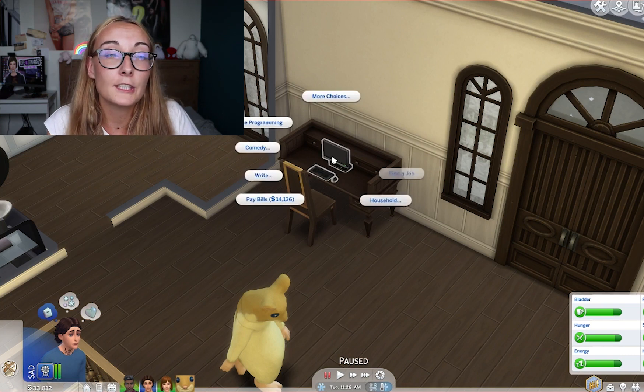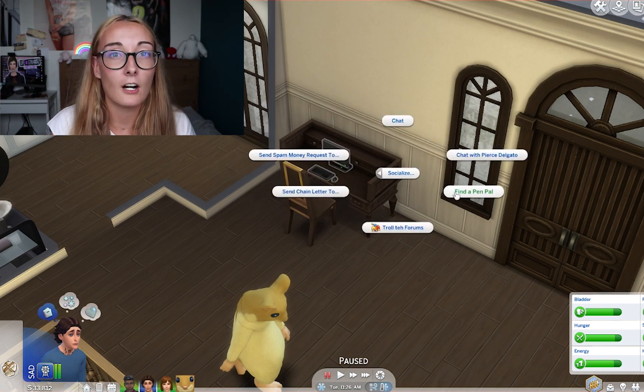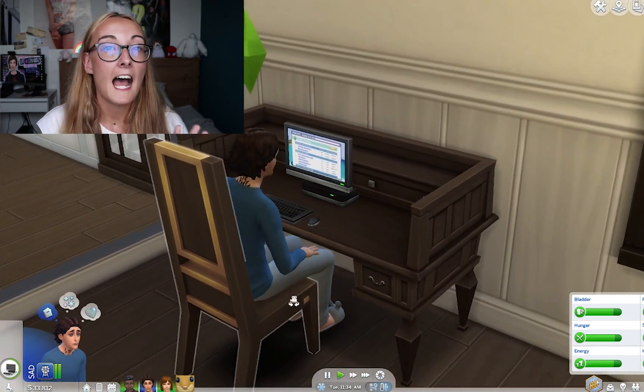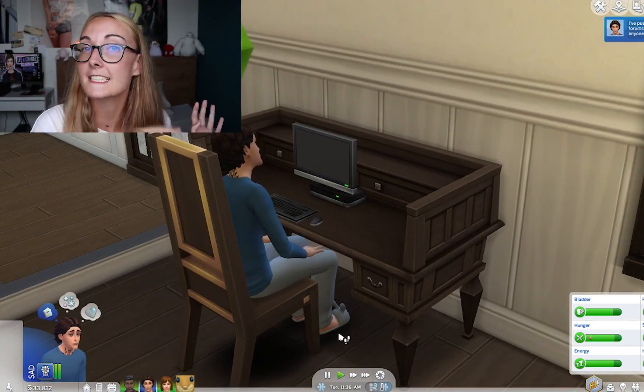Last but not least, there is pen pals. I will hold my hand up and say I never use pen pals in The Sims 4. They're a fun little feature but they don't really do much unless you go out of your way to create the pen pal and bring them into your Sim's world. You can find a pen pal on your PC and then continuously write back and forth. If you talk to them long enough, they'll start sending you postcards, which is a little collection in The Sims 4.